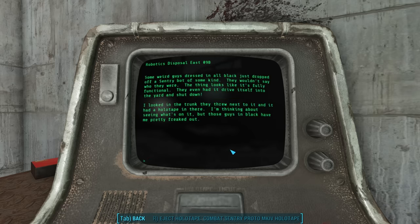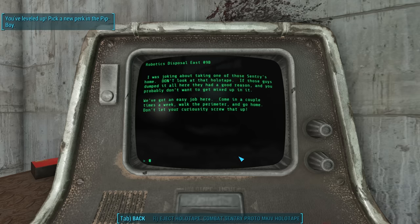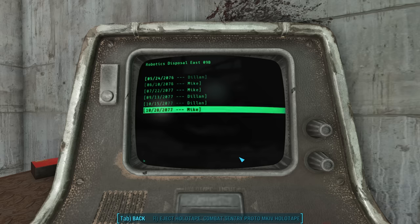On October 15th, Dylan writes: some weird guys dressed in all black just dropped off a sentry bot of some kind. They wouldn't say who they were. The thing looks like it's fully functional — they even had it drive itself into the yard and shut down. I looked in the trunk they threw next to it and it had a holotape in there. Five days later on the 20th, Mike says: I was just joking about taking one of those sentry bots home. Don't look at that holotape. If those guys dumped it here they had a good reason. We've got an easy job — come in a couple times a week, walk the perimeter and go home. Don't let your curiosity screw that up.